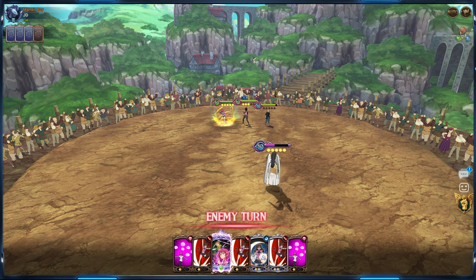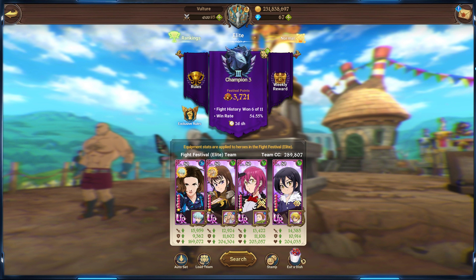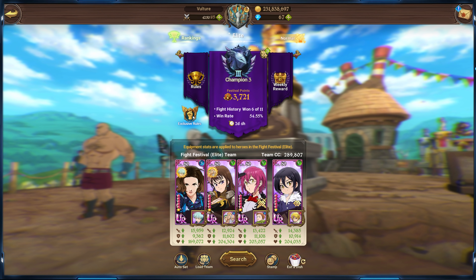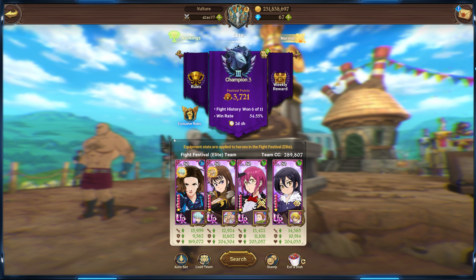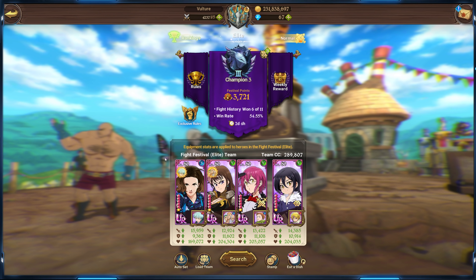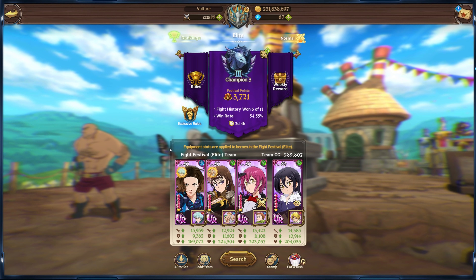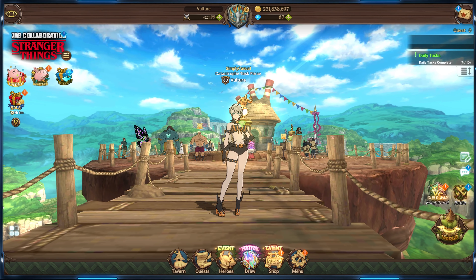That'll pretty much wrap it up for this showcase. Alright guys, that'll wrap up the Eleven showcase. It's just a bad time for her, not gonna lie — I'll definitely redo this showcase when these BS rules aren't here. You can tell just by our win rate — not too good in champion 3. Most people are just running green units because they're aware people are scared of running red units because of Escanor. But I might actually run some red units in geared for a showcase because I've just realized everyone's just running green and very few people are actually running blue. Hope you guys enjoy this showcase, drop a like on the video, subscribe if you are new, and I'll catch you later.